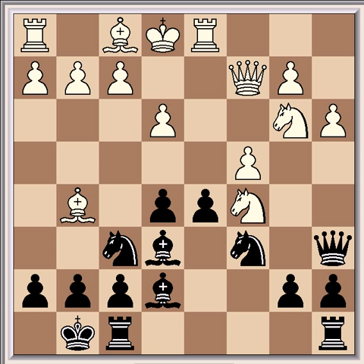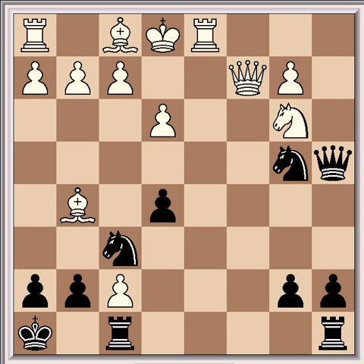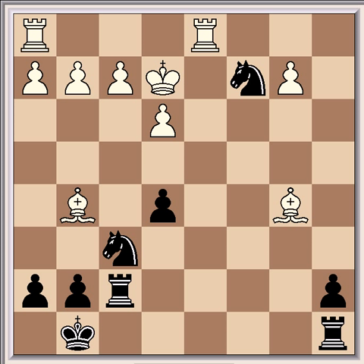What would have been better here is Nac5. After this continuation — Bxc5, cxd5, Qa4, dxd6, Bxb4, Bxb4, Nb4, Bxf7, Bxf7 — White should have a winning endgame: he's a pawn up and has two bishops against two knights, so it should be relatively simple to win.